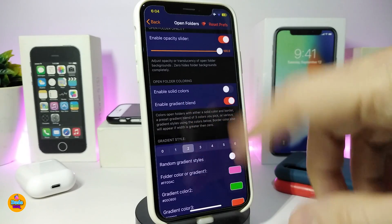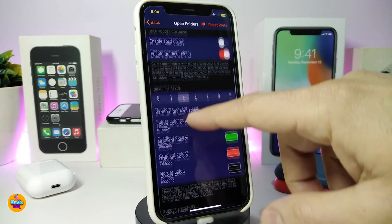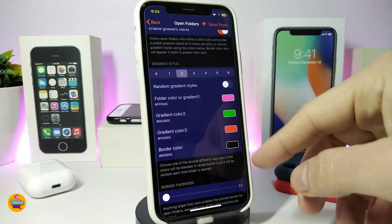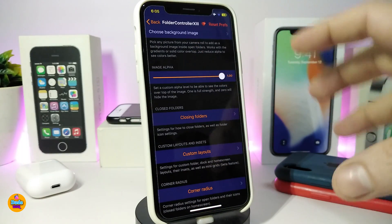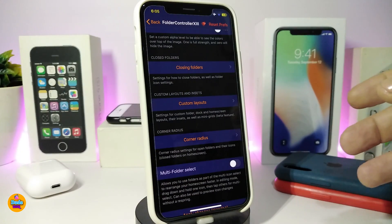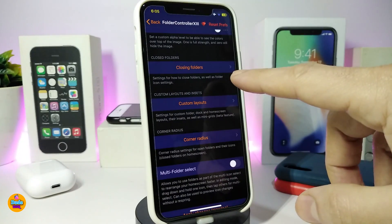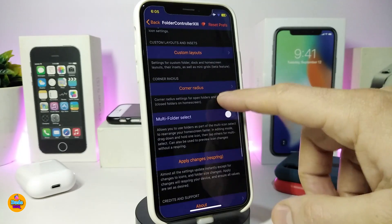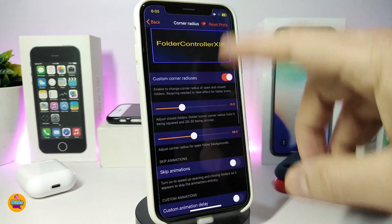There are options to enable slight color, gradient color mode, and other customized color settings. Read each option before toggling. The developer has explained everything — custom layouts are available, and tapping on corner radius or other sections brings up more style options.